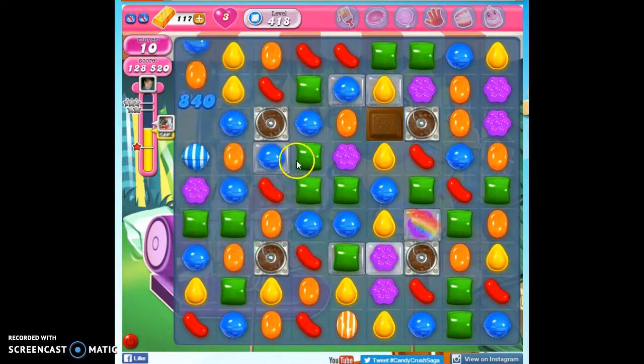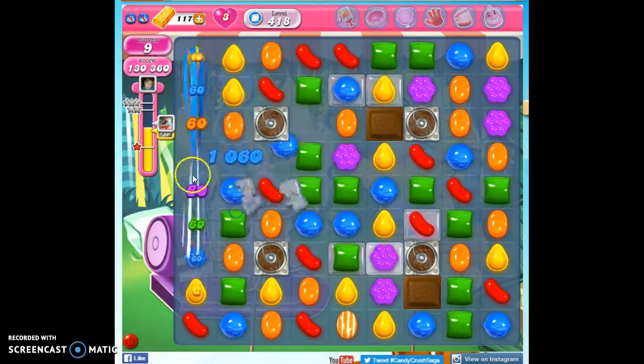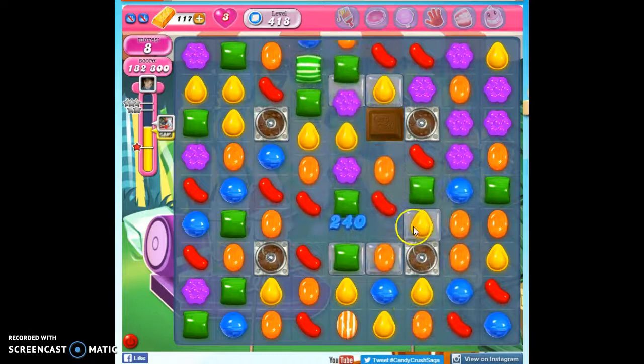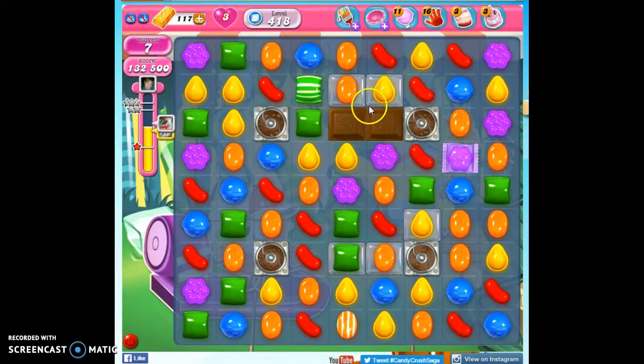I love when cascades help us take care of things. Not that that's going to help us much, but we got rid of that jelly there. We still have these annoying rainbow candies, but they are somewhat helpful — I do admit that. We've also got chocolate covering things up, so we don't know what we have under there. A little bit difficult to deal with.